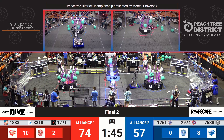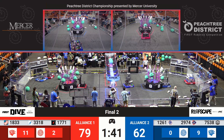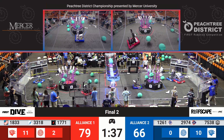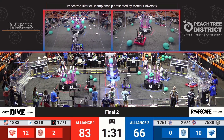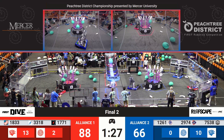Team 1771 for the Red Alliance throws an algae into the net. Team 1261, the Robolions, now working to complete their upper section of the branch, getting another coral up for an additional five points. It falls into the robot, but they quickly throw it back out. 2974, Walton Robotics, getting more coral up onto that branch as 1771 almost completes their branch for the Red Alliance.